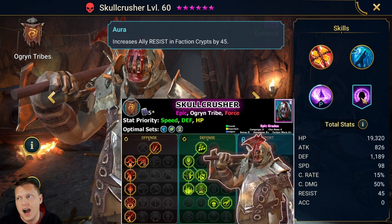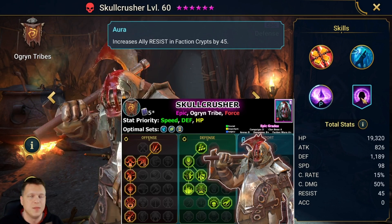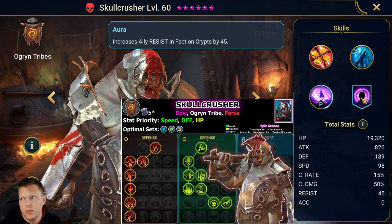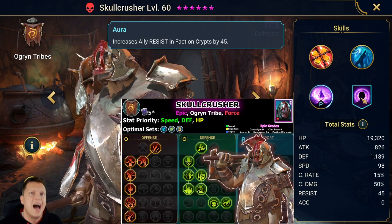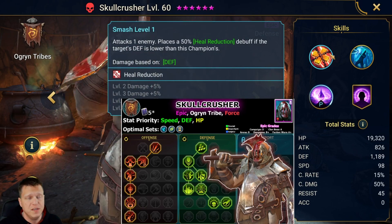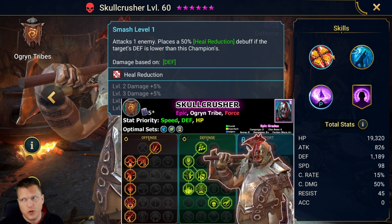Obviously we're getting his defense as high as possible, and some HP can help out too just to provide general sustain. We don't need to get him attack because he scales with defense and his abilities scale with defense.